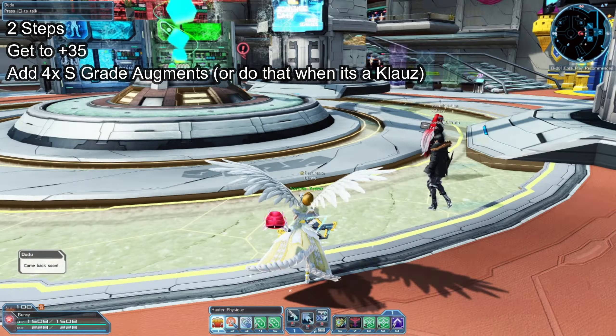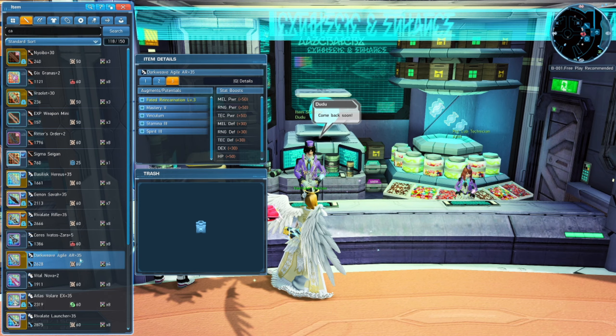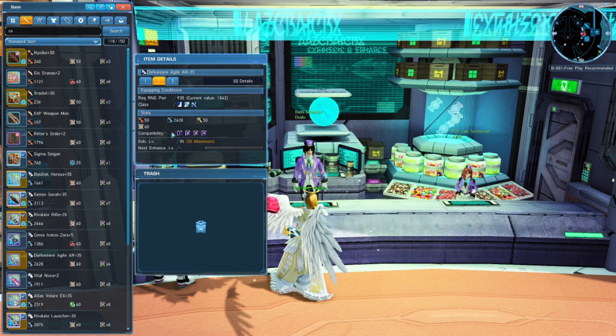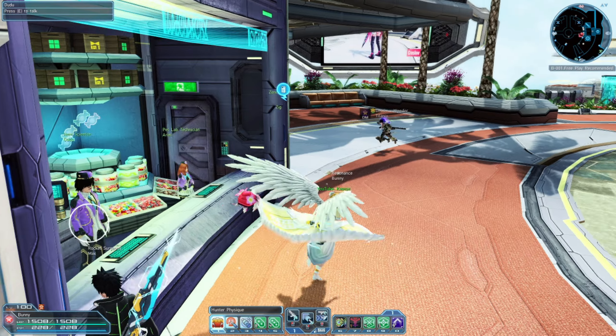The other way is crafting 5 more Ire weapons or getting it as a drop. However, it's much easier to just use those Enhance Cap +1. When you craft the Ire weapon its grind cap will be +30, but if you get it as a drop it will be +35.